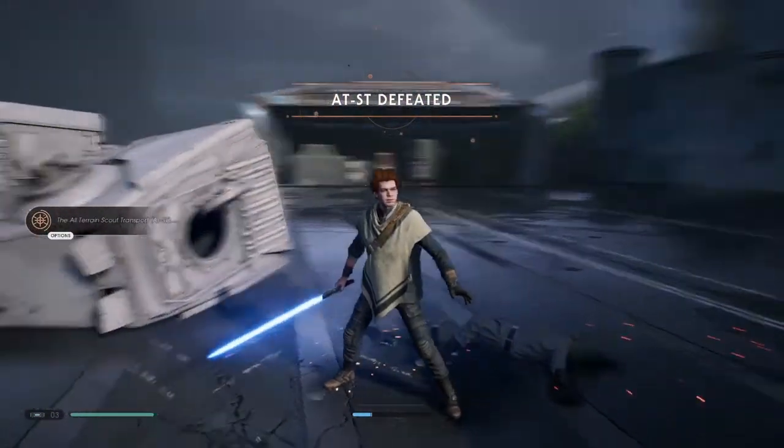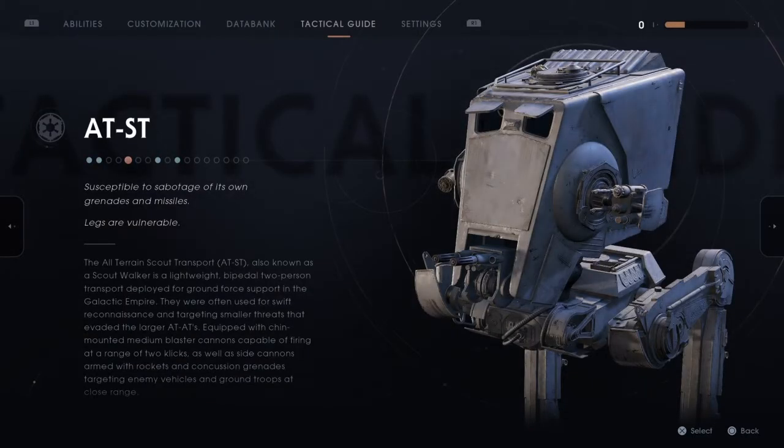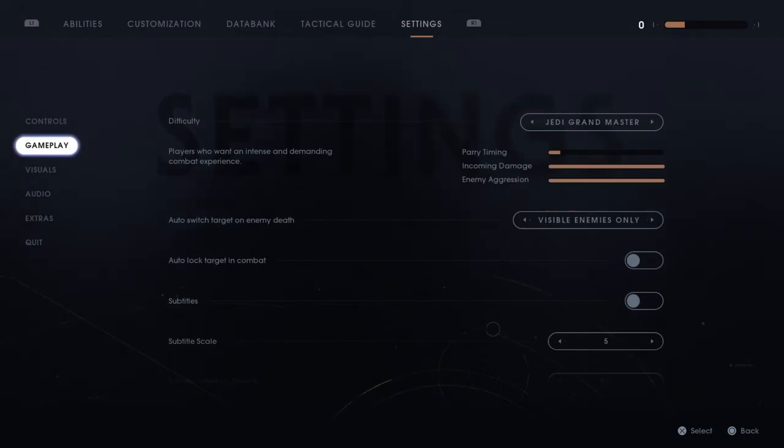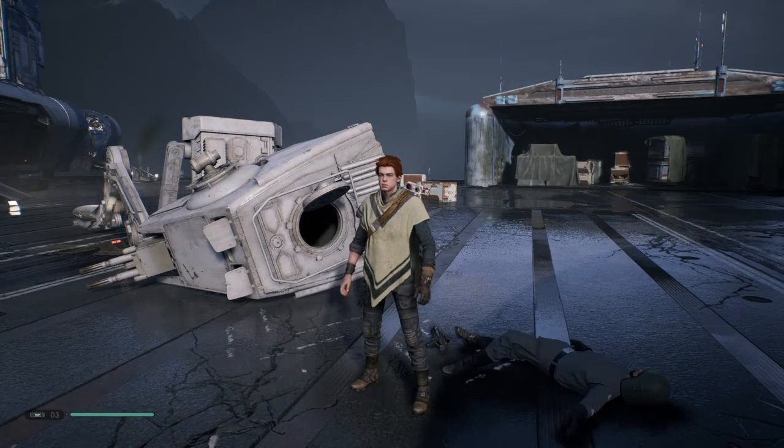Or you can go underneath and swipe at the legs to build up your force power again. Just be careful when it drops the electricity grenades when you're right under it. Those are the tactics and the patterns you need to look for — I hope that helps you win your Grandmaster Jedi run. There'll be a lot more to come, so please consider subscribing and I hope to see you all next time.